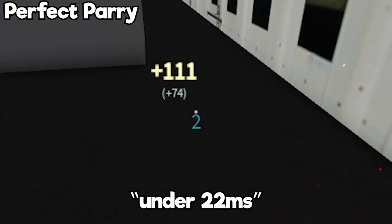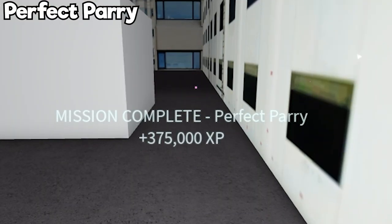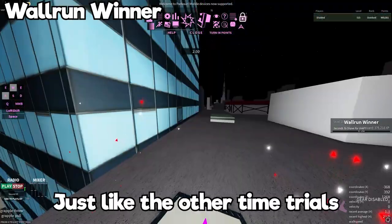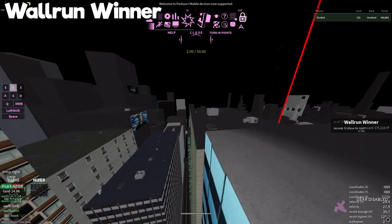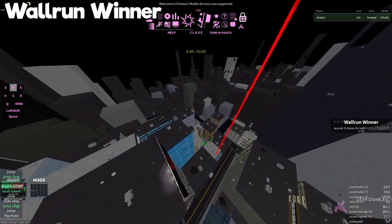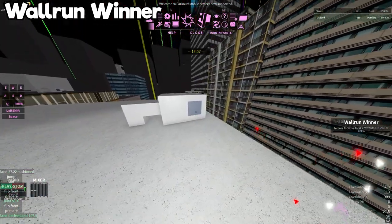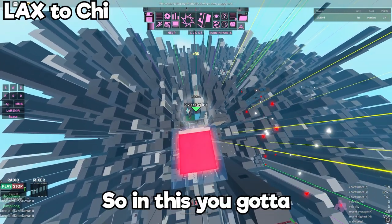Now we're gonna do Wall Run Winner. Wall Run Winner is near High Rise and spawn — it's on these little tall buildings over here. Just like the other time trials, you just gotta get a gold time on this one as well.